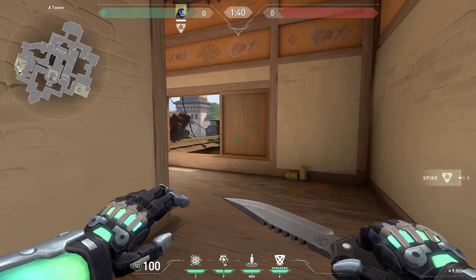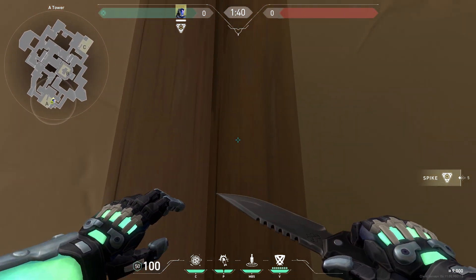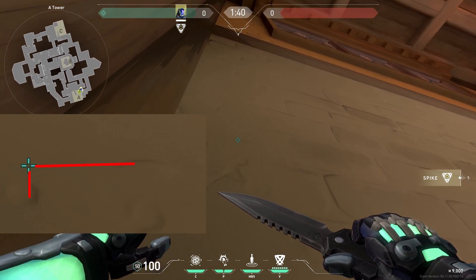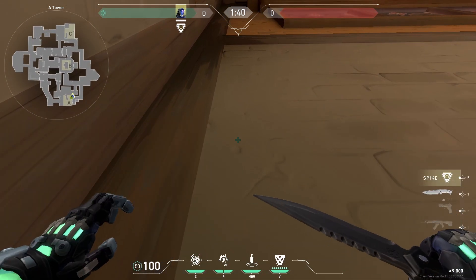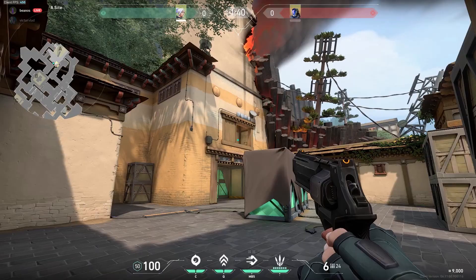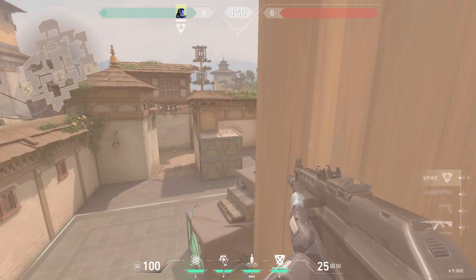This next flash is really good if you're trying to retake from heaven. All you have to do is line up in this corner, point your crosshair in line with this dot and this line like so, and flash. You can see it blinds everybody that's trying to get an angle on you. Just make sure you don't look at it when you throw it so you can get a good angle on them.